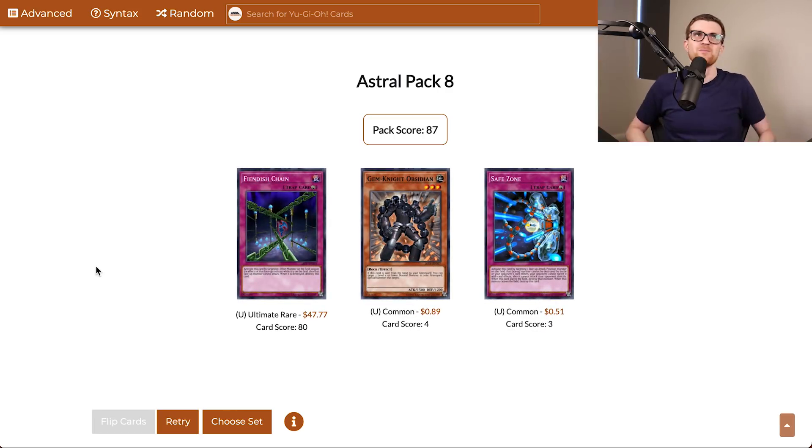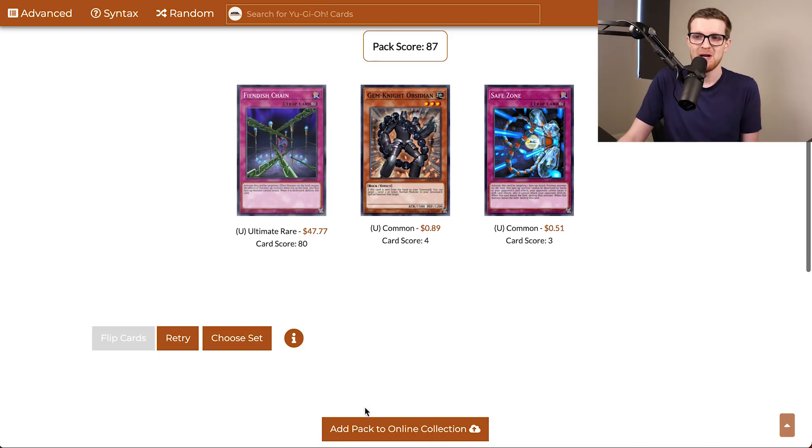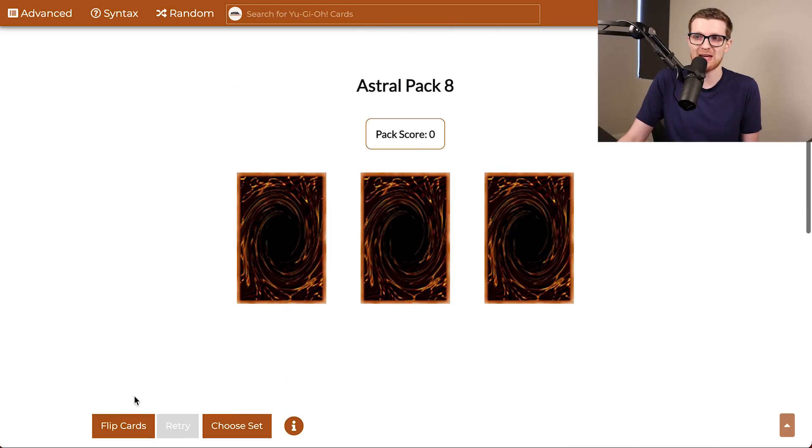Let's go ahead and flip them up. Of course we get the Fiendish Chain. I'll take it — I would have liked Mystical Space Typhoon, not gonna lie. Safe Zone's also an interesting card. This was an ultra rare previously, but it's maybe playable in our format too. Let's go ahead and add that to the collection and go on to our second pack here.